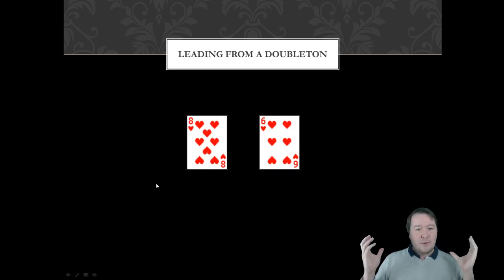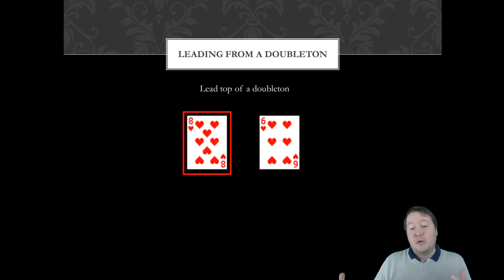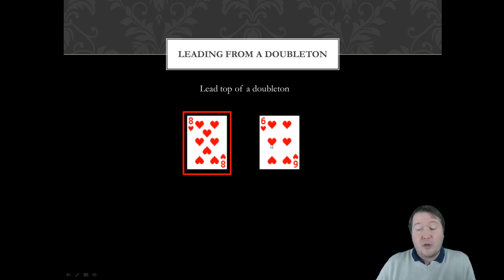Let's say we're leading from a doubleton — we've got the eight of hearts and the six of hearts. Which one do you lead? The general rule is you lead top of a doubleton. I've highlighted in red what card the robots actually lead from each holding. From two cards, they lead the top of a doubleton — nice and easy.